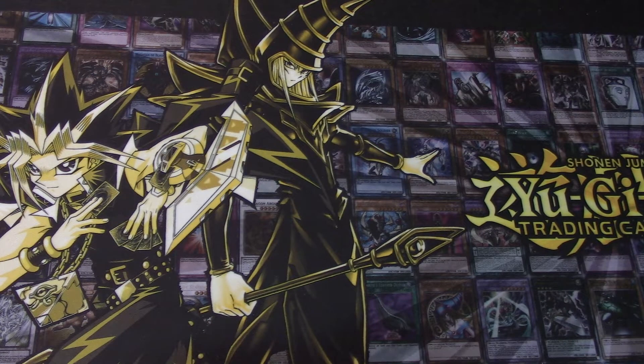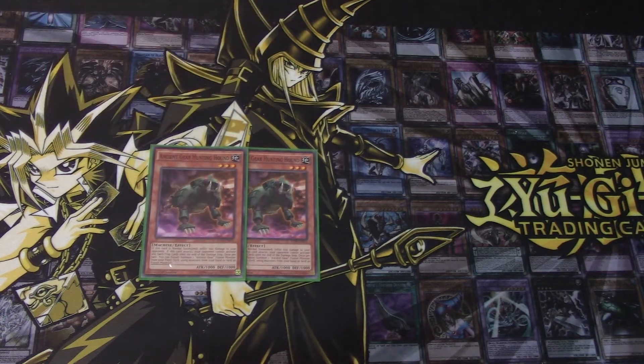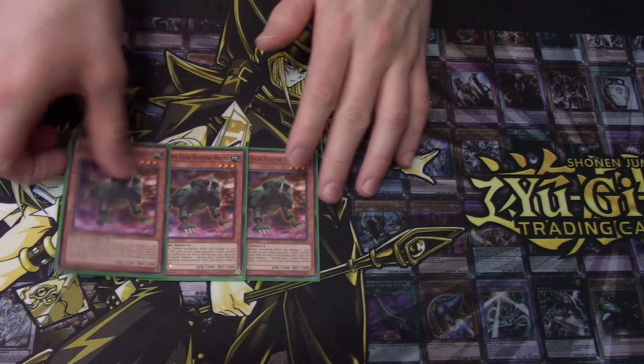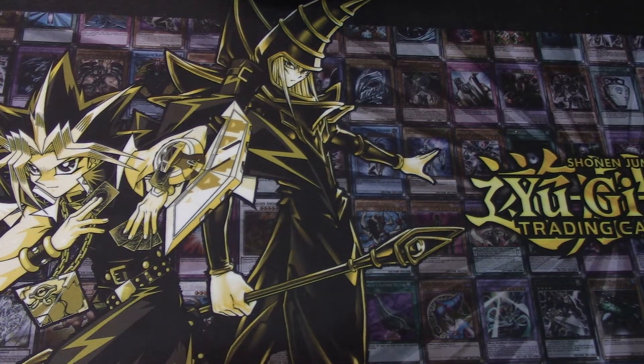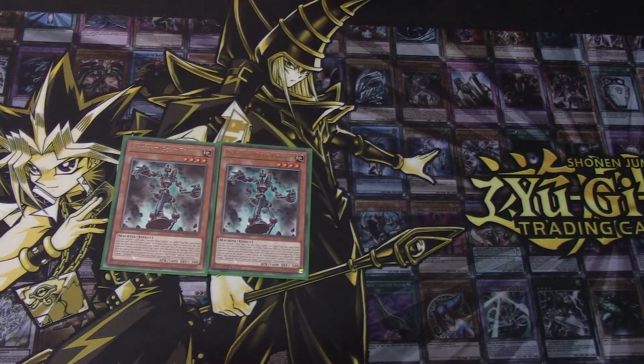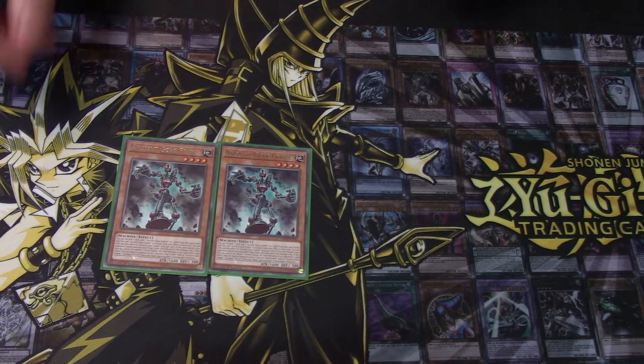Next up we have three Ancient Gear Hunting Hound. People run different ratios of Hunting Hound, especially with Ballista — I've seen one, two, and three. It just depends how fusion-focused you want to go with the deck. I've always liked three Hunting Hound and it's been working well for me. We also run two Ancient Gear Gear Frame, which is really nice to help search out Ancient Gear Fusion, and you can also use it as rank-four material if needed.